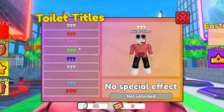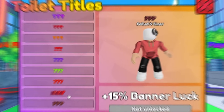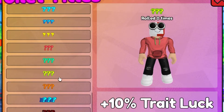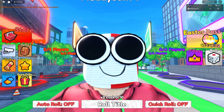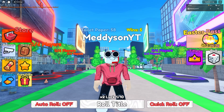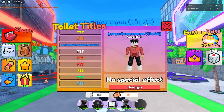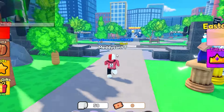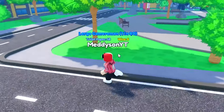If you come to titles, you'll see there's all these different titles you can get, and they give you better stuff. So if you go to roll, you can roll a title - times two luck apparently - and I got a large cameraman, one in 80. If I go to titles and select large cameraman, I can equip it. It's kind of like toilet RNG mixed with tower defense, which I'm kind of liking.